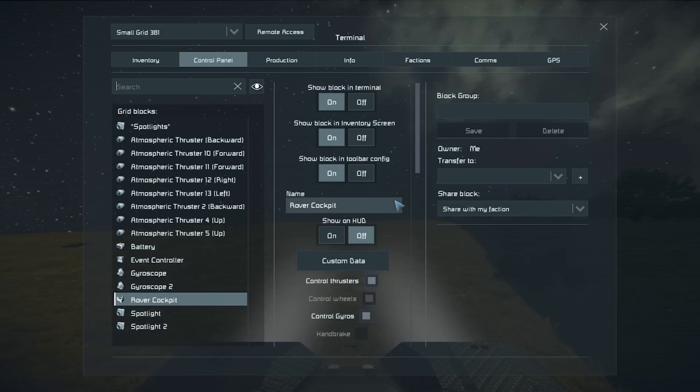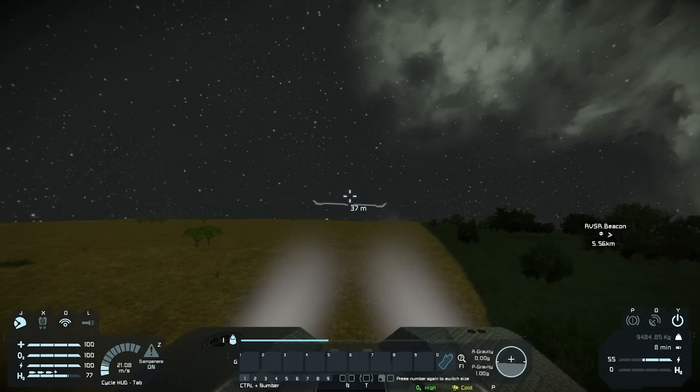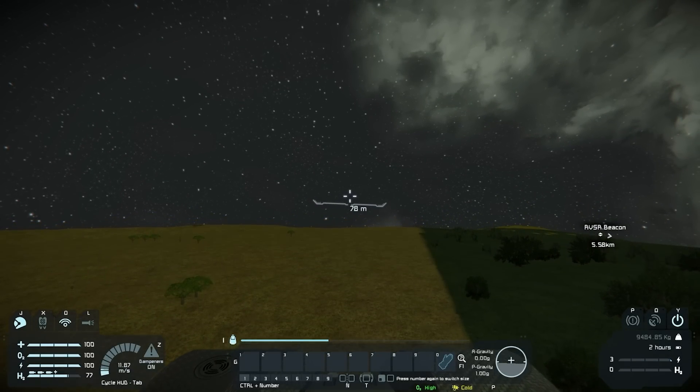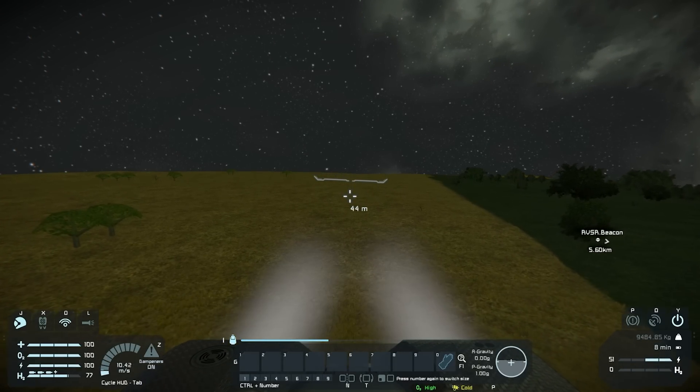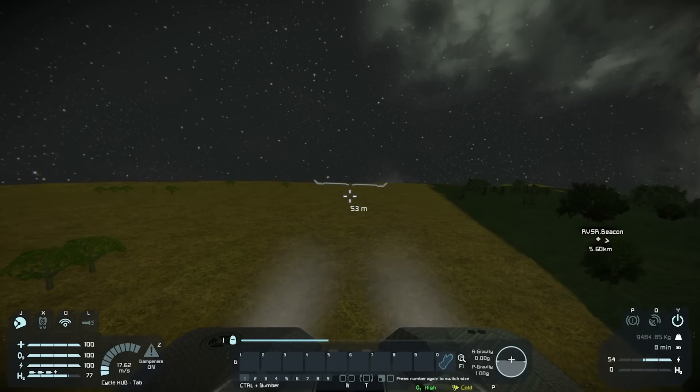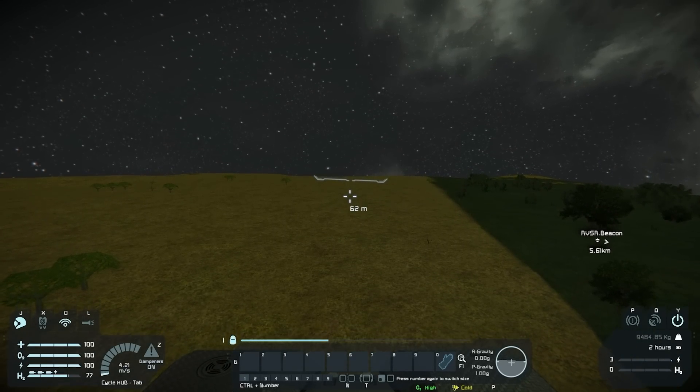Let's actually set that to like 50. So if we go above 50 meters, these should turn off all by themselves — they do. And if we go below 50 meters, they should automatically turn right back on — and they do. That is awesome. I really like the event controller. I think this is amazing. Let's try out some of the actual AI stuff.